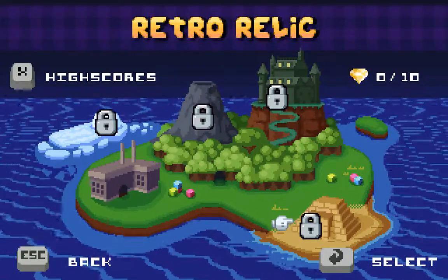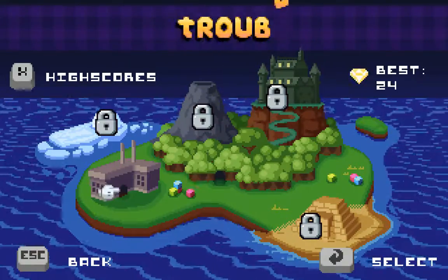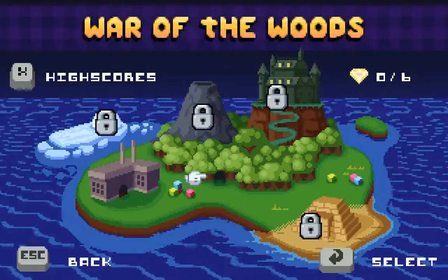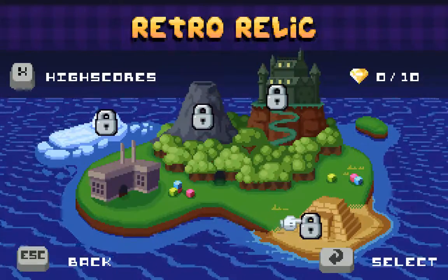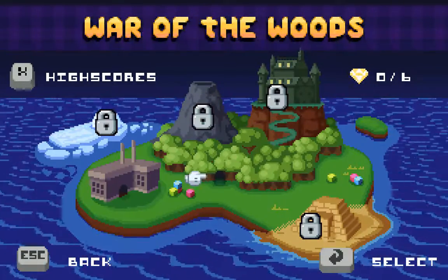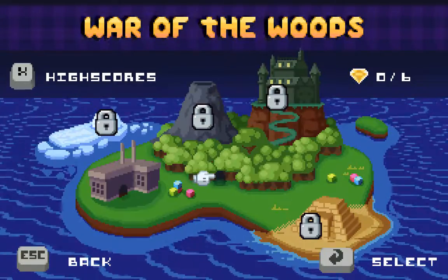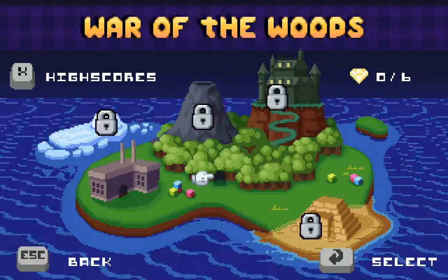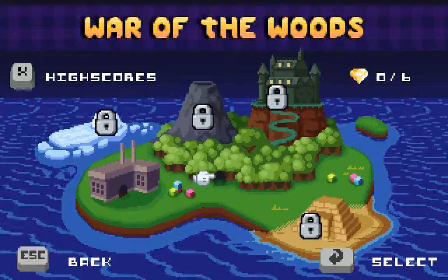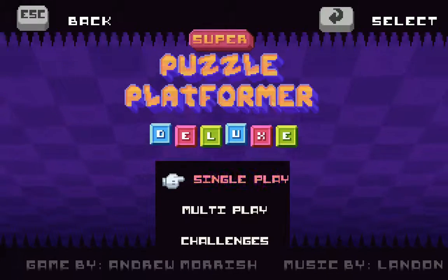That is the entire game right there. It is no more complicated than that — it can be picked up by anyone. It's a great casual game that still has something for the hardcore gamer. You can see how many gems you've retrieved. I've gotten 24. I needed six gems to unlock the next level, then 10 for the retro relic, then 16, 20, 24. The little gems give 100 points and that's how you unlock the next level. The game has something for everyone — it's a great casual puzzle platforming game and it's only eight bucks on Steam. Check it out — the link is down below. I'm sure you can also find it on Good Old Games and Game Fan Shop. As always, thank you for watching — I'll see you next time. This was Super Puzzle Platformer Deluxe.